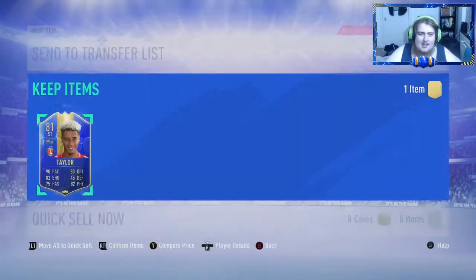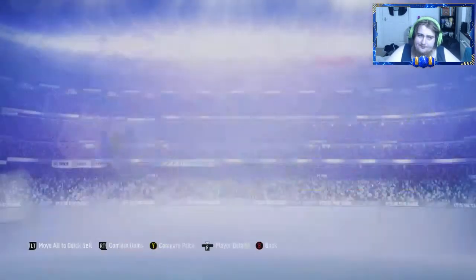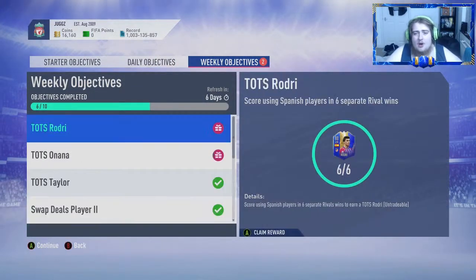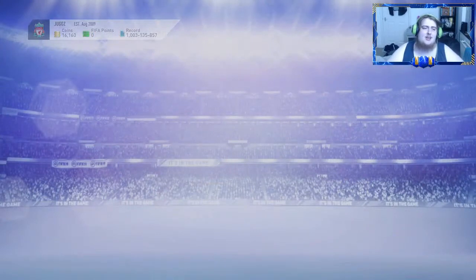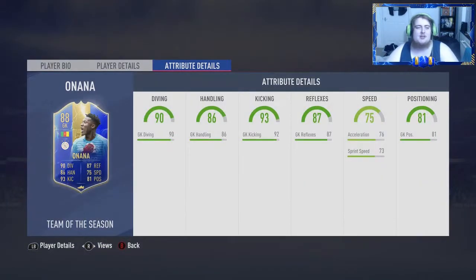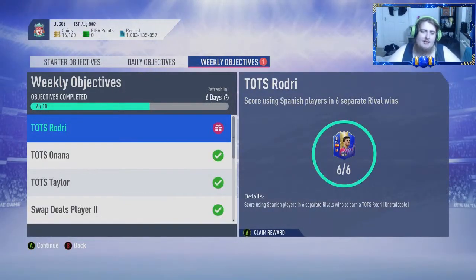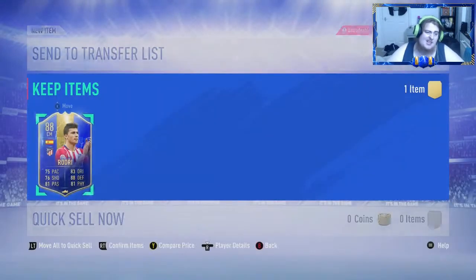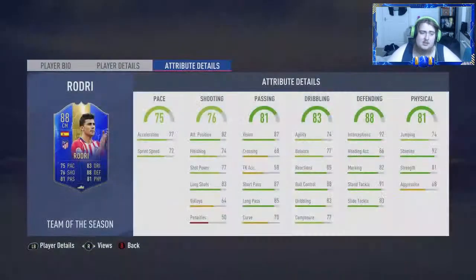We've got Taylor, who doesn't look great but could be worse — he's an 81-rated Team of the Season card. We've got Banana who is an 88-rated goalkeeper; unfortunately I don't think we can get him into a team, but it'd be nice — I'll have a fiddle around. And then we've got Rodri, an 88-rated centre-mid who is not a bad CDM at all. It'd be nice if we could do something with him as well.